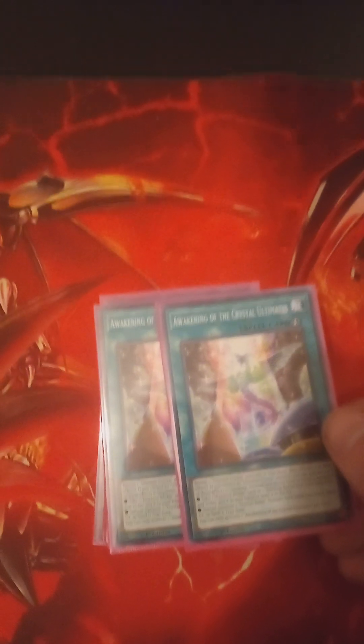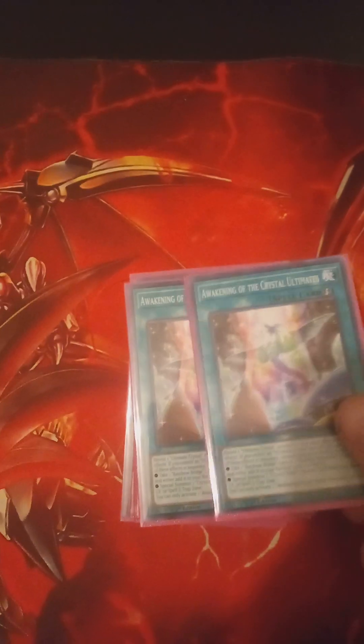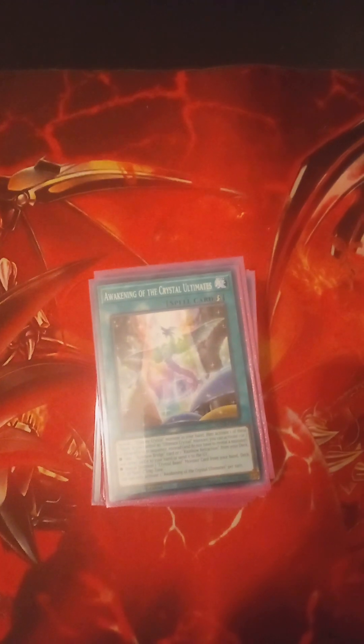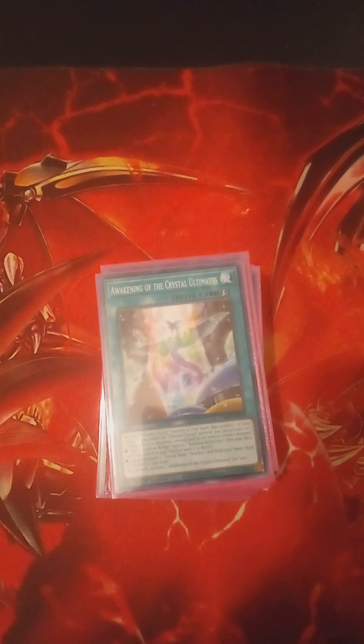Awakening of the Crystal Ultimates — this is one of the new ones. Sorry about the glare. What this does is you reveal an Ultimate Crystal Monster in your hand, and you can activate one or two of the effects. It lets you special summon it from anywhere. And then the other effect — you take a Rainbow Bridge card or Rainbow Refraction and send it to the grave or add it to your hand.